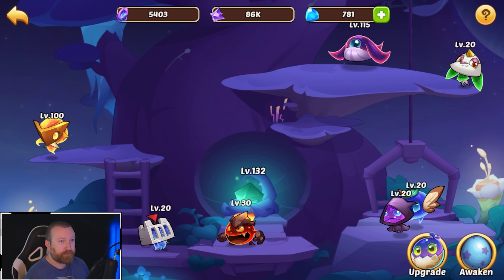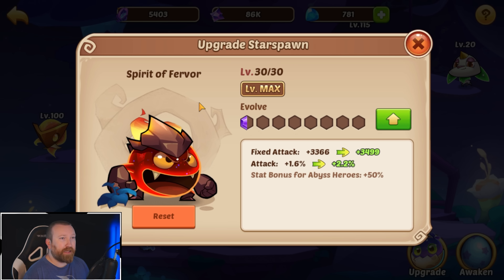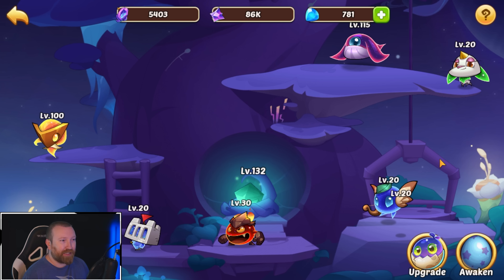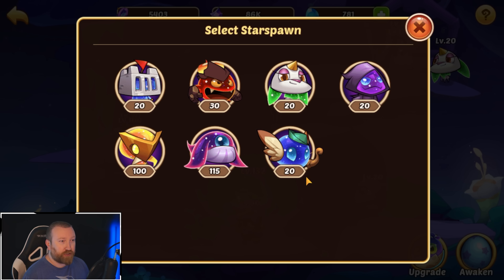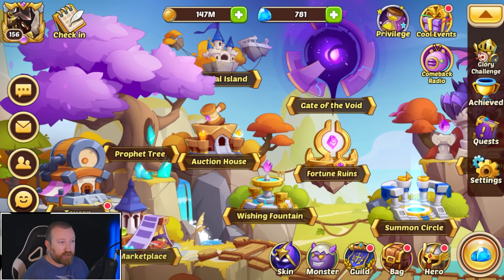We do however have our Void Arc ending, which means we will be able to upgrade some more of our star spawn here. We're kind of stuck on those. We'll probably get the Spirit of Fervor up — the Abyss one — just because it gives you that percentage attack and that just seems really, really good. We just need more eggs because we only have just over half of the star spawn even unlocked.